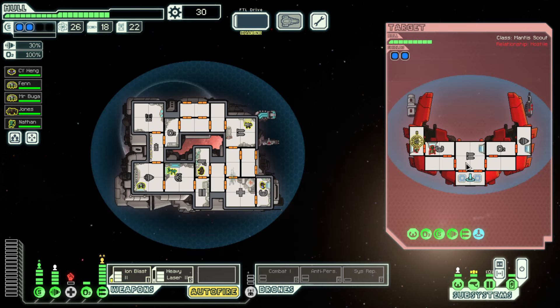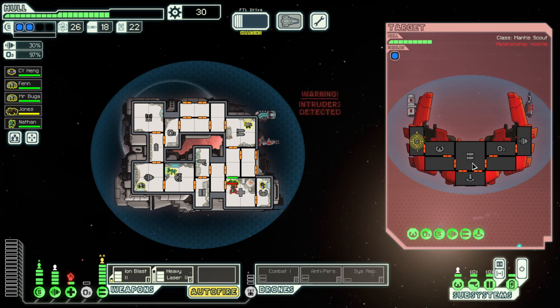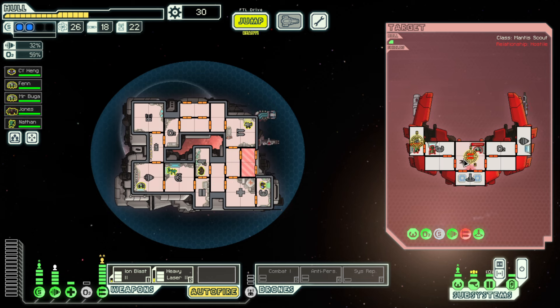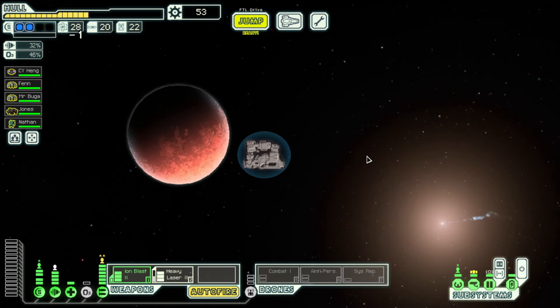I attack the ship — that's an interesting place to fight me. Worst case scenario they fire a missile — that's okay, we'll vent that room. Let's get you back on sensors. They're having a terrible time. We could do with just one more single-shot weapon for situations like this — we end up with enemies at one health so often. If we could just sneak a shot in there — they took my missiles, but I'm okay with that.